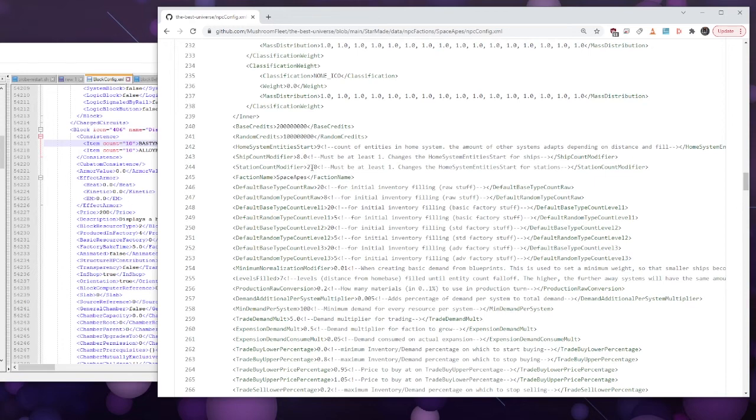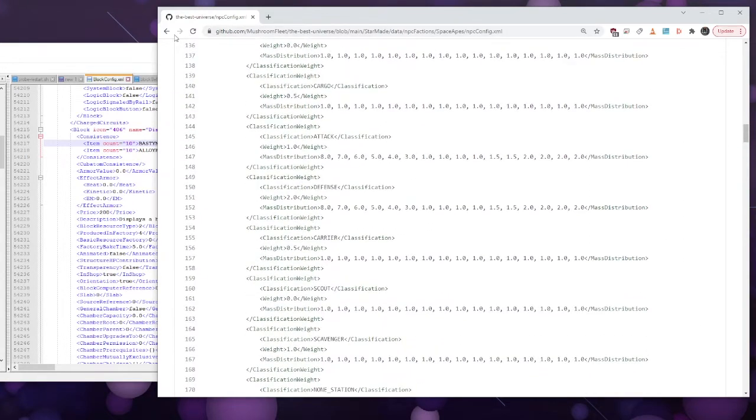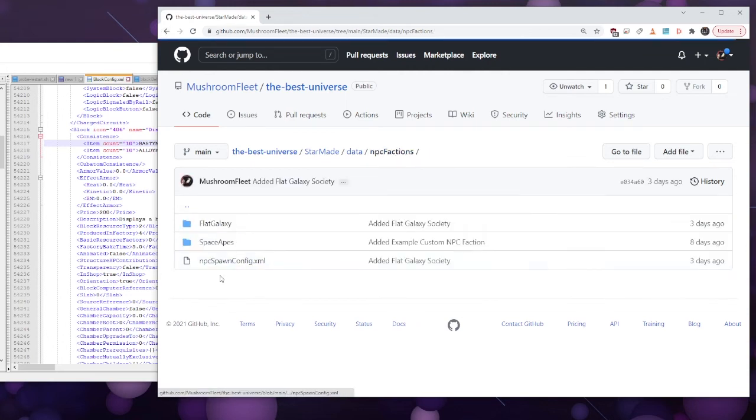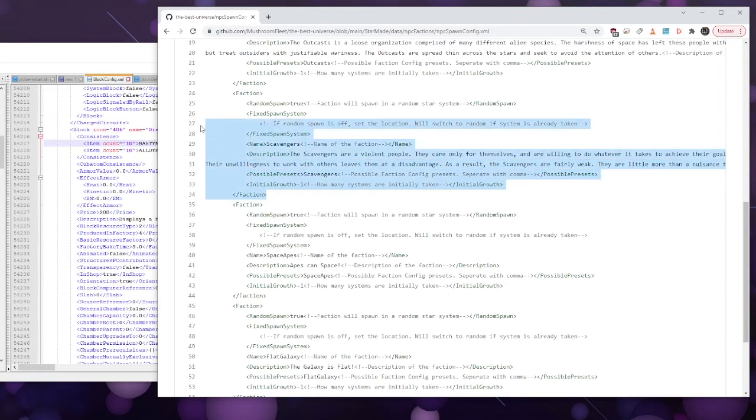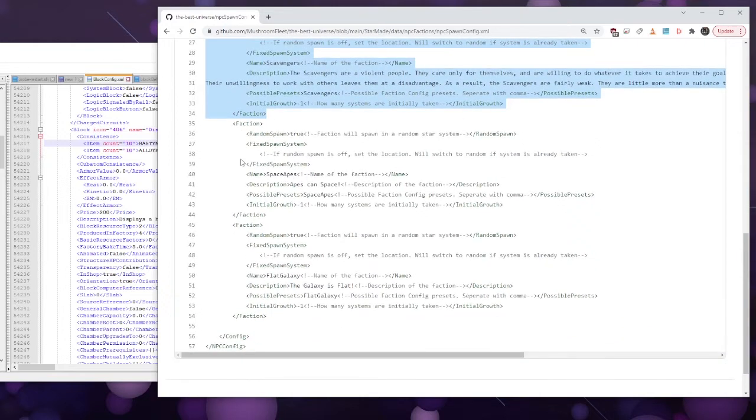Here's an example: I made it so the space apes have particularly large fleets — when they start out they start with a little bit more. Then in the NPC spawn config, all you really do is copy the faction block and put it under the existing ones — these two are new: this one is the space apes and this one is the flat galaxy. If you were going to add a third, you'd make it, name it, and name the folder.